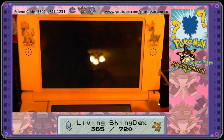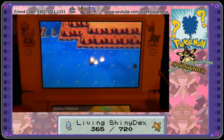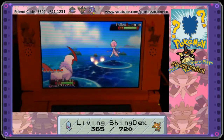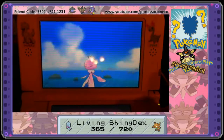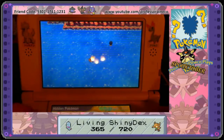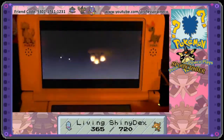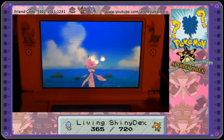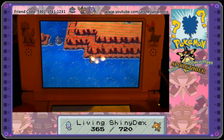Then, get yourself prepared. Having a full team of high-level Pokémon with lots of PP moves is very useful — not necessary, as you can use PP Restoring Power from your O-Powers if you need to. If you can have these Pokémon be strong against your target, it will also really help. Of course, breaking your chain isn't a big deal, but it ends up being a lot faster for you.